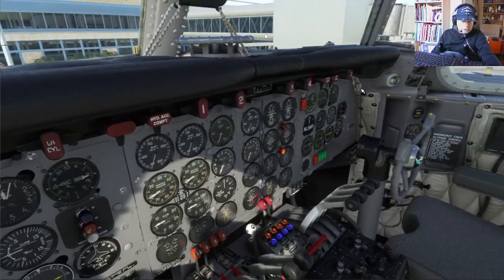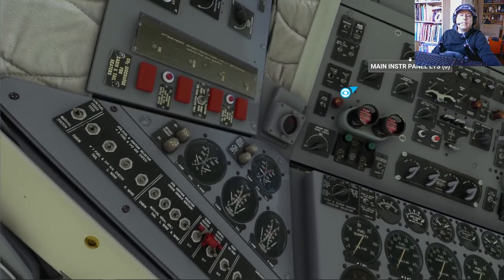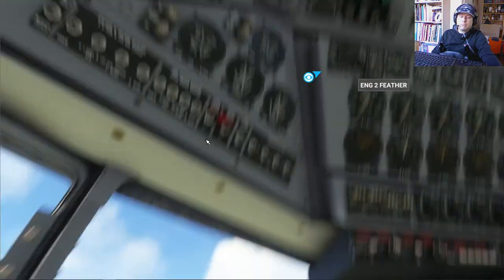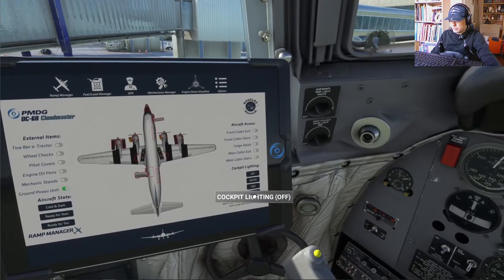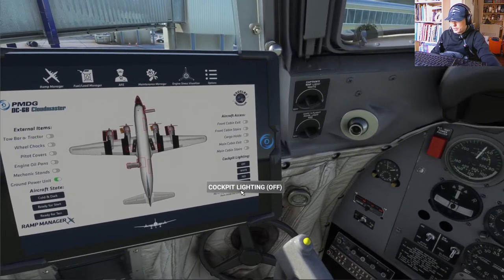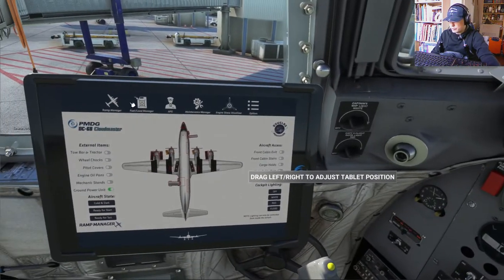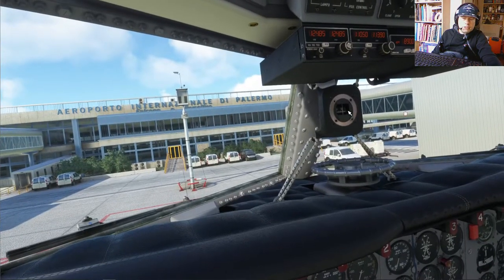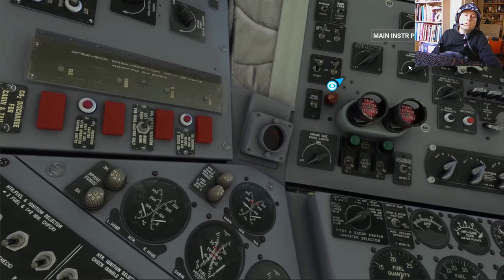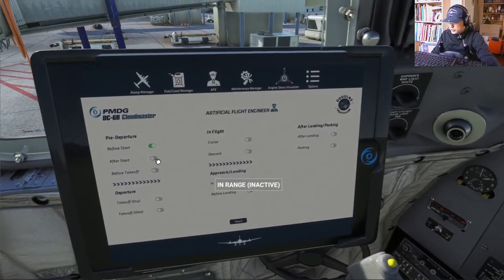Last engine, number two — and there she goes. A bit about cockpit lighting: there are a lot of switches everywhere. What's much easier is to go to the ramp manager and select off, white, red, or flood. Normally at night you'd use white or red — flood is really very bright and ruins your night vision. You can set them individually by strength because they're all rheostats. I want my compass to show, so I'll light that up. After start checklist — AFE, go.